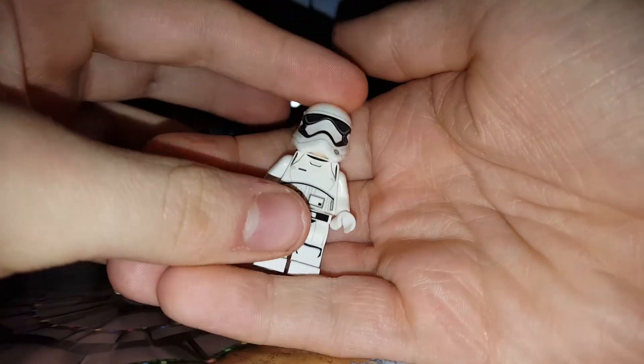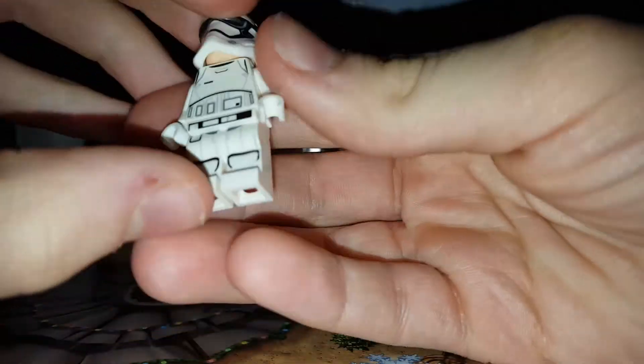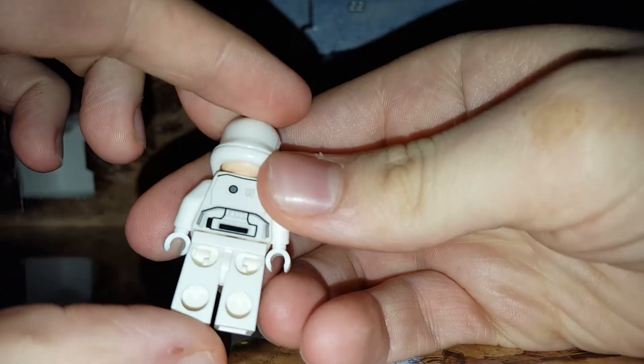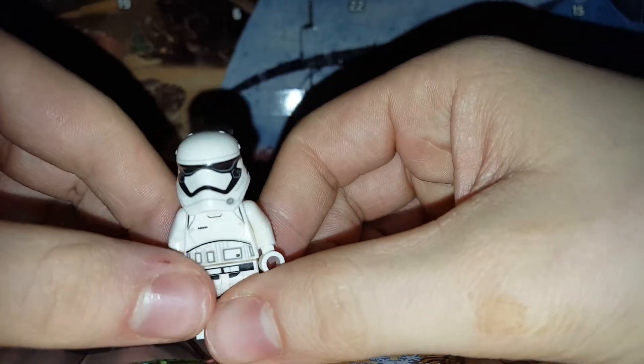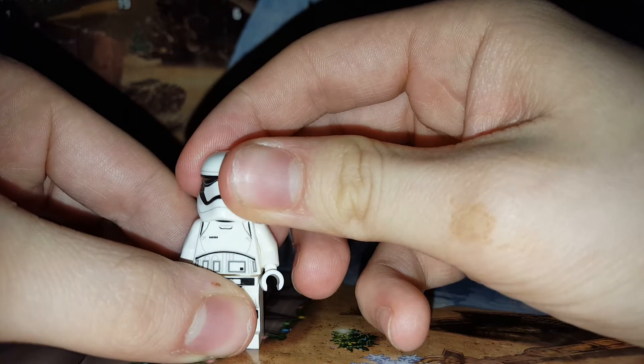Let's get a good look at him. Got a front end on the bottom of the legs, torso, back, helmet — no arms. Take the helmet off.